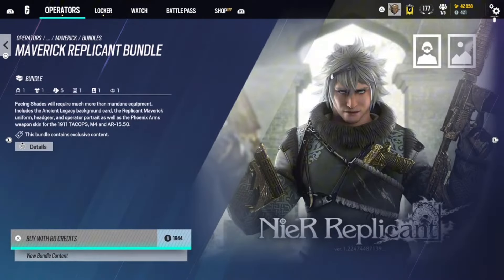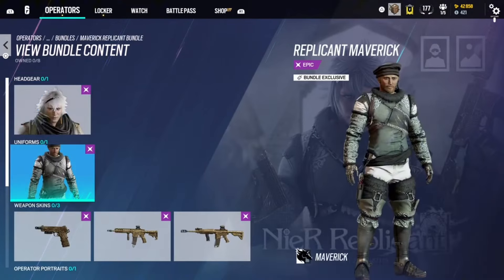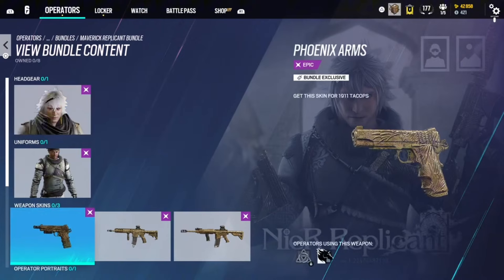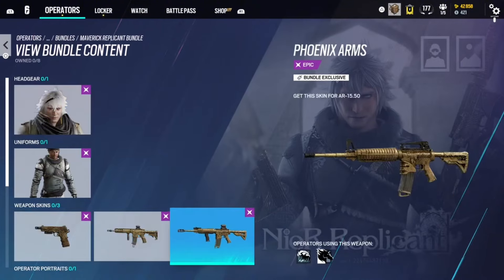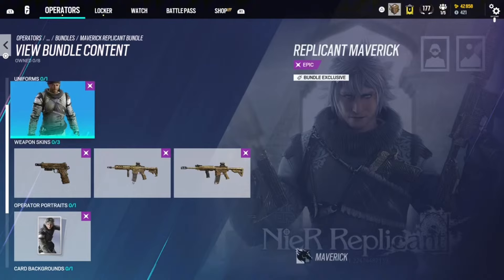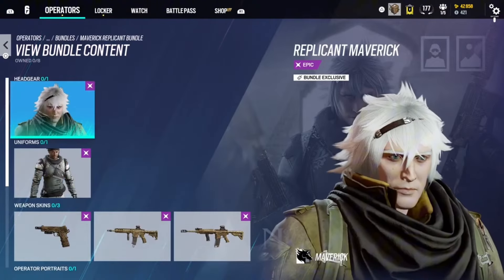This is the Nier Replicant bundle for Maverick. It's cool, though I'm not a huge fan. The weapon skins are actually dope — I really like them a lot. It's neat but nothing crazy. I've actually never seen anyone use this skin in game; I didn't even know it existed until making this video. Gold.